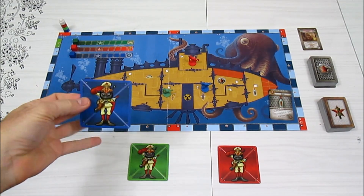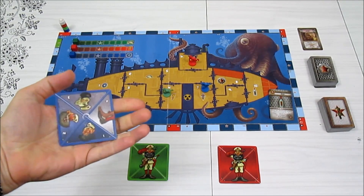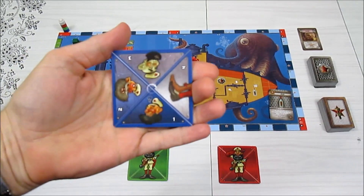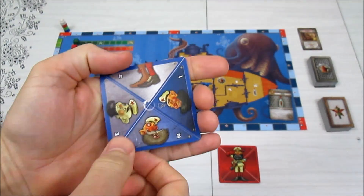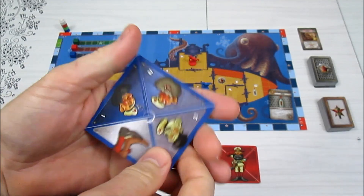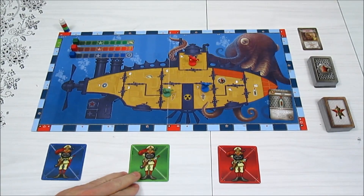Item cards are things like fire extinguishers, grog, manuals, and other things to help you fix your submarine. Each gnome has a card showing his sober state. If he starts drinking grog you flip him over — he gets tipsy, then drunk, then completely hosed, and eventually passes out. We'll go through the mechanics of how that happens as we play.